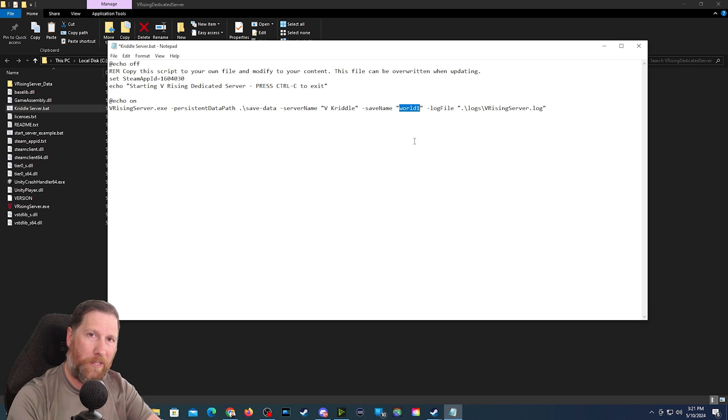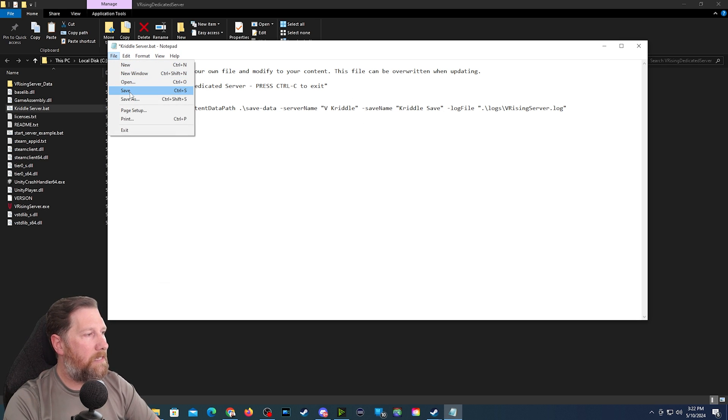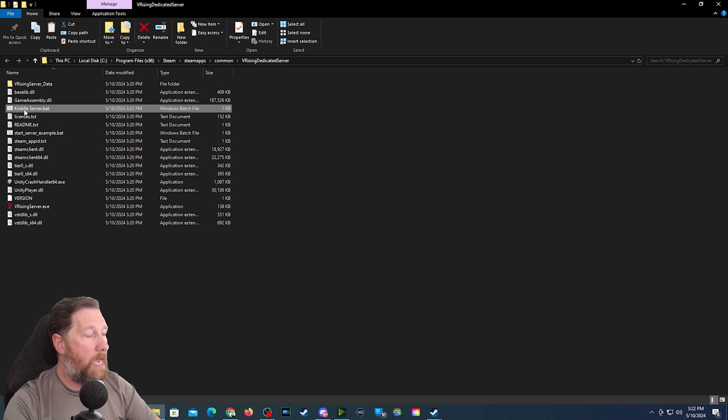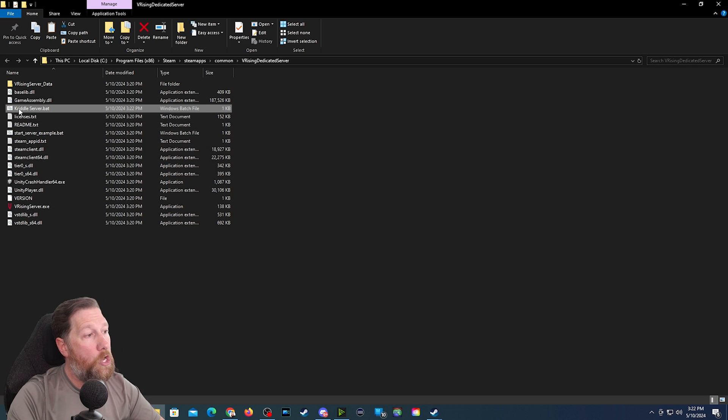If you want to leave it at world one you can, but if you have multiple saves I'd recommend changing it to whatever save you want. We're going to call it Criddle Save. Then hit File and go to Save. At this point you are completely done with this — you do not have to look at it again, so you can close that down. Then you're going to want to run this .bat file. You do not want to run VRisingServer.exe. Just double-click on the Criddle Server .bat, and you can see that it's going to add in some extra folders.